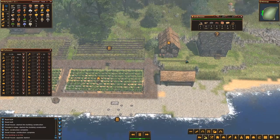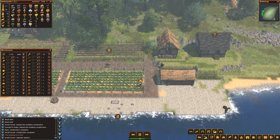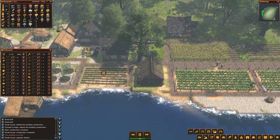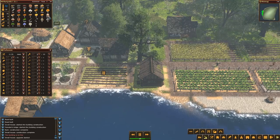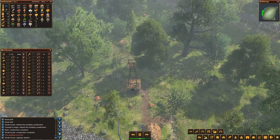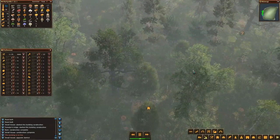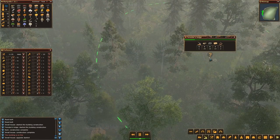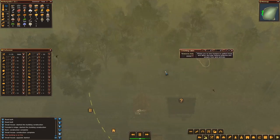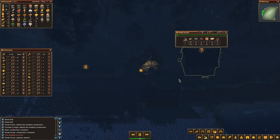This is getting upgraded soon. This is getting filled up. I'm getting grain — I had 500 grain, now I have 600. I had some bread but now I have none. We need to check on this forester again because he's no longer planting trees. The hunting cabin — okay, okay, expansion is happening, although it's happening quite slowly but it is happening.